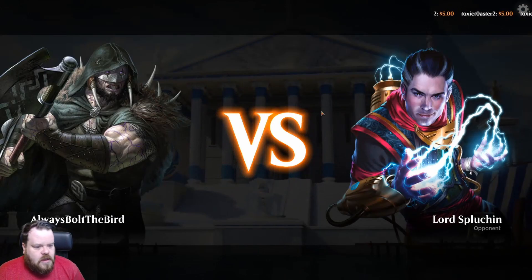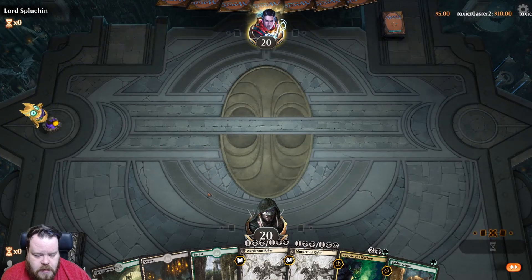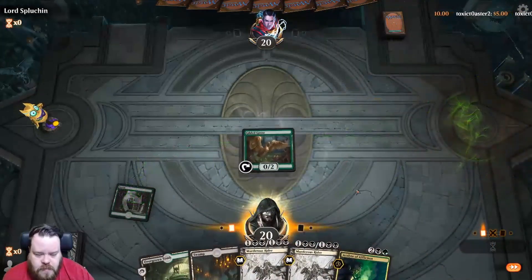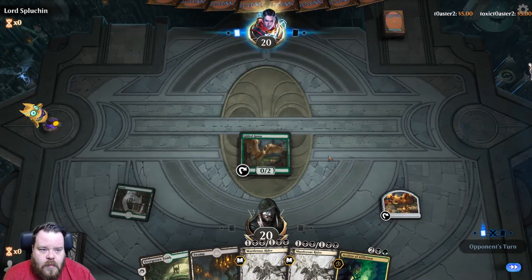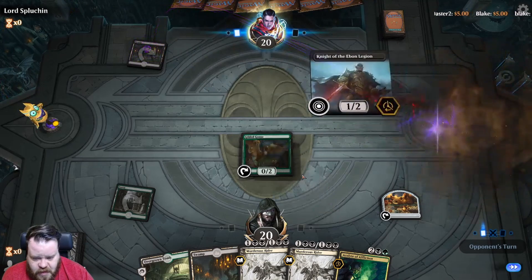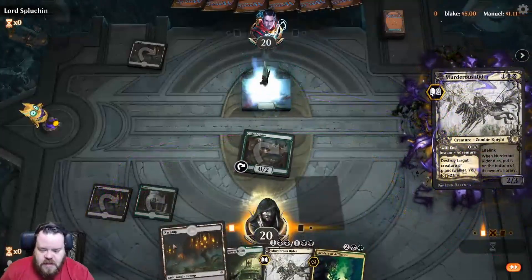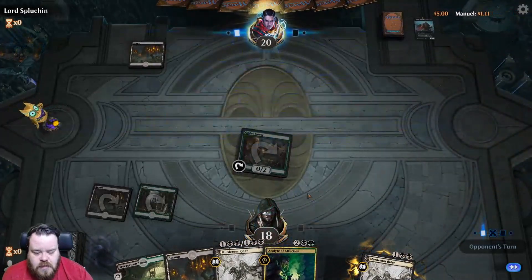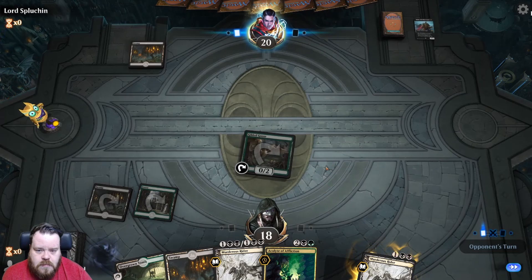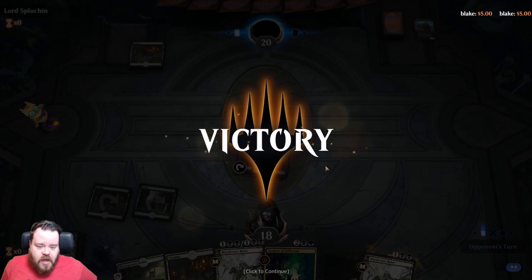Lord... Sploochin? I don't know how to say that. We'll keep it. Maybe we can catch a Barkhide Troll on turn two with the Gilded Goose and the Murderous Rider. We'll see. It'd be really funny if that happened. Knight — we may just nip it in the bud now. No sense in letting that sit around any longer. Next turn we have another one, just in case. Let's see where this goes. It went really well — I guess they're not happy about a turn two Murderous Rider. Fair enough.